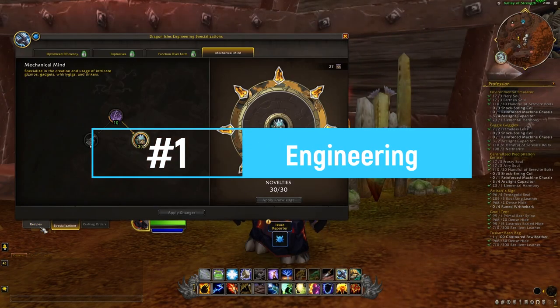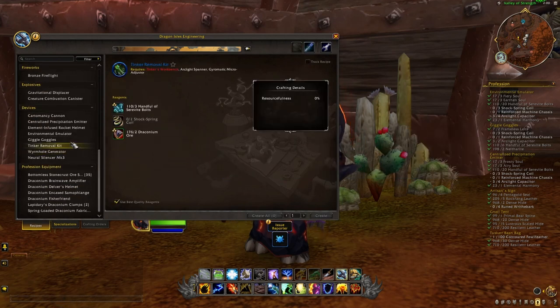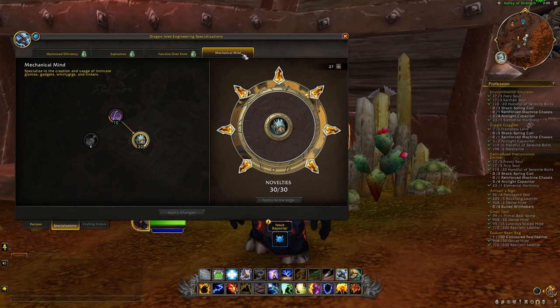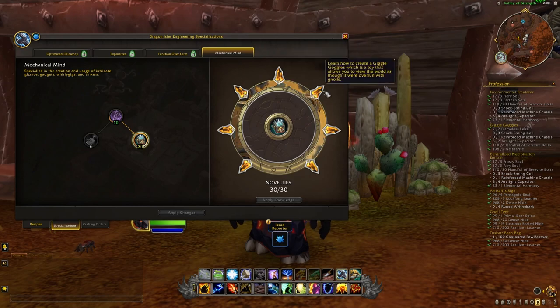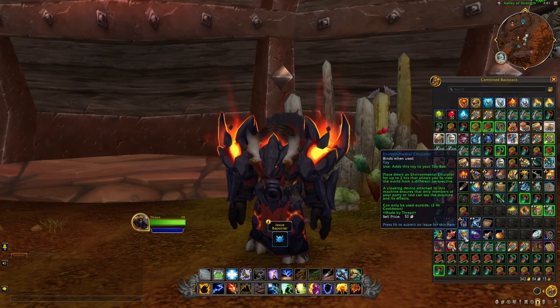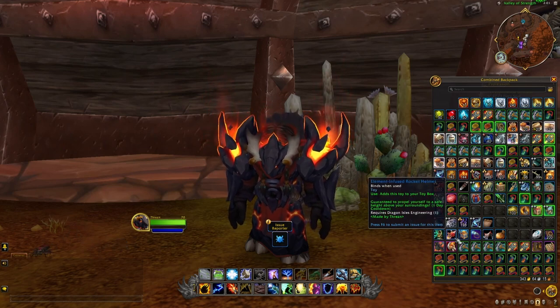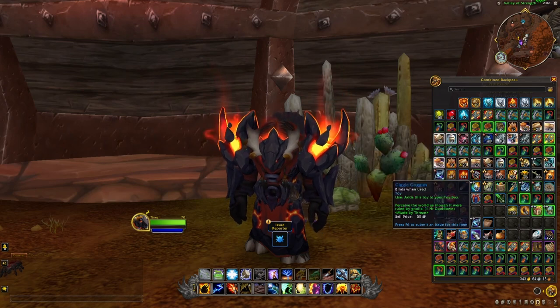The first profession is Engineering. With Engineering, we're going to get five new toys: the Wyrmhole Generator, the Jiggle Goggles, the Environmental Emulator, the Element Infused Rocket Helmet, and the Centralized Precipitation Emitter. In order to craft all these different toys, you want to choose the Specialization Mechanical Mine, where you will be able to craft the Wyrmhole Generator, and then when you choose Novelties, you will be able to craft all the other toys. Almost all of these toys can be sold to anyone, even people who don't have Engineering as a profession. Only the Element Infused Rocket Helmet and the Wyrmhole Generator have requirements.